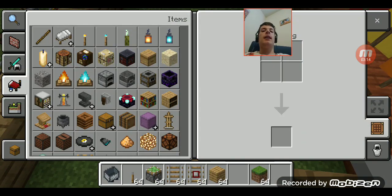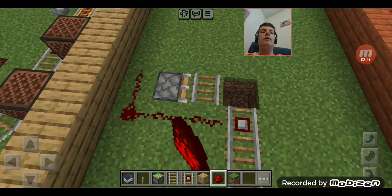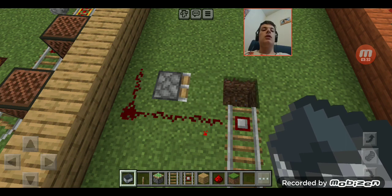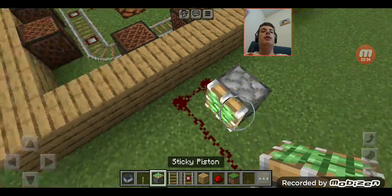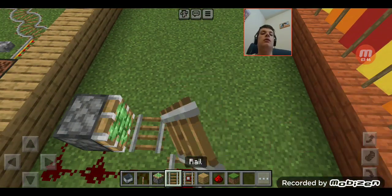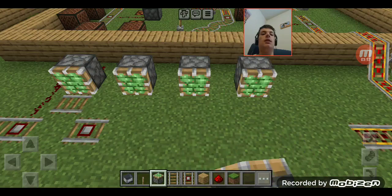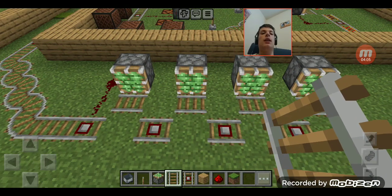Let's see if this will work. I need the redstone to come back out - redstone dust, I choose you. Where did the track go? Wrong way, piston! Wrong way! So I'll kind of do something like this to finish off the ride. Like the track is broken.